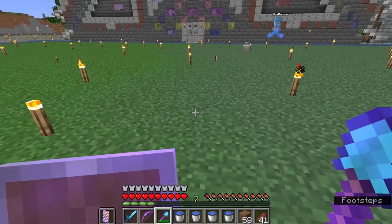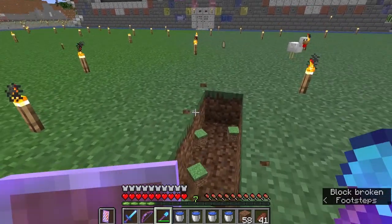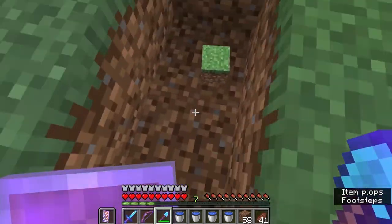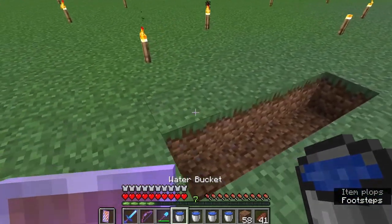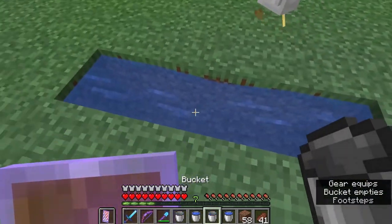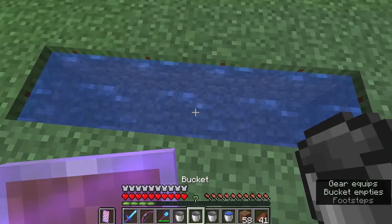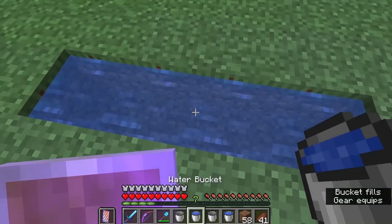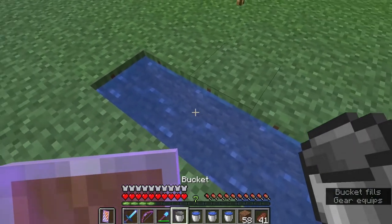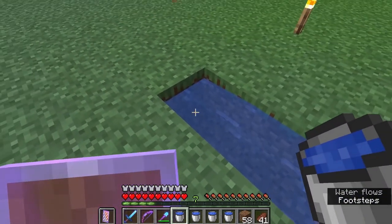You get about four pails of water, and here's a trick: you open up four blocks out of the ground, put one bucket of water at one end, one bucket of water at the other end, and one in the center. You've just created a source for refilling your bucket. You'll probably make a few of these if you do a very large moat.